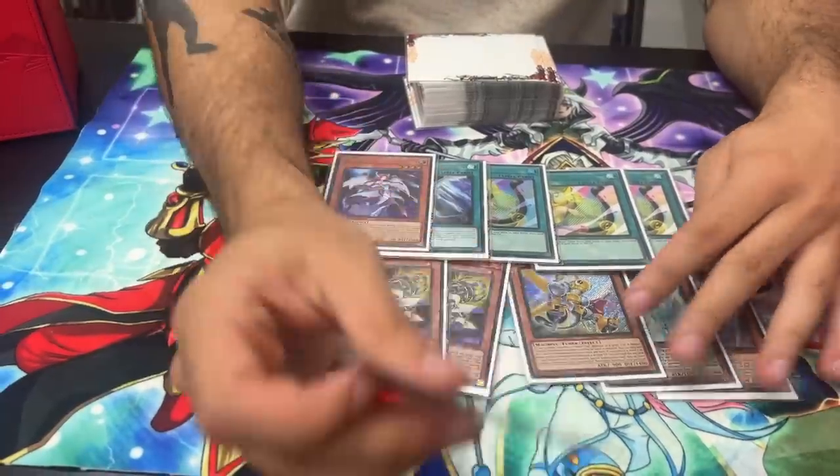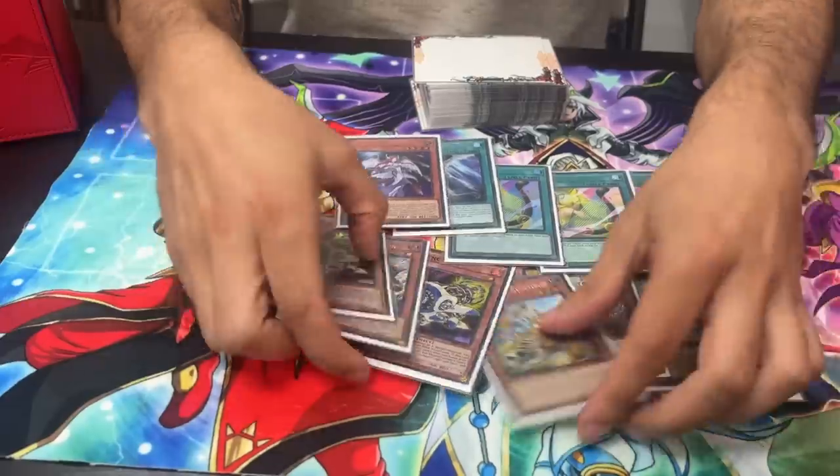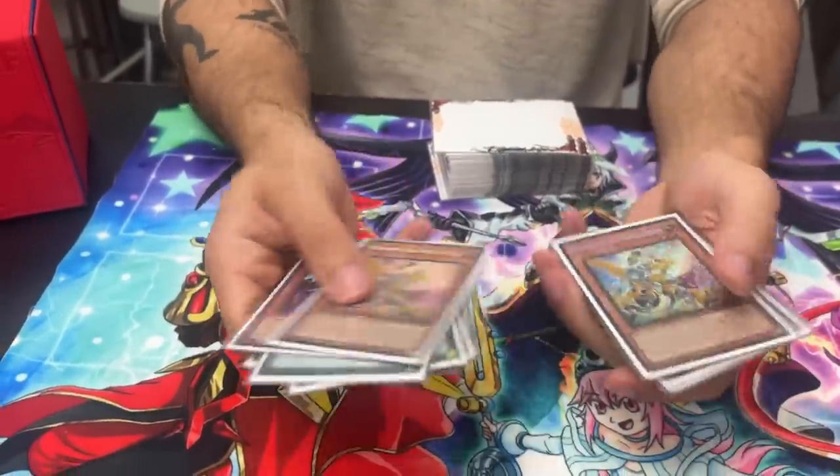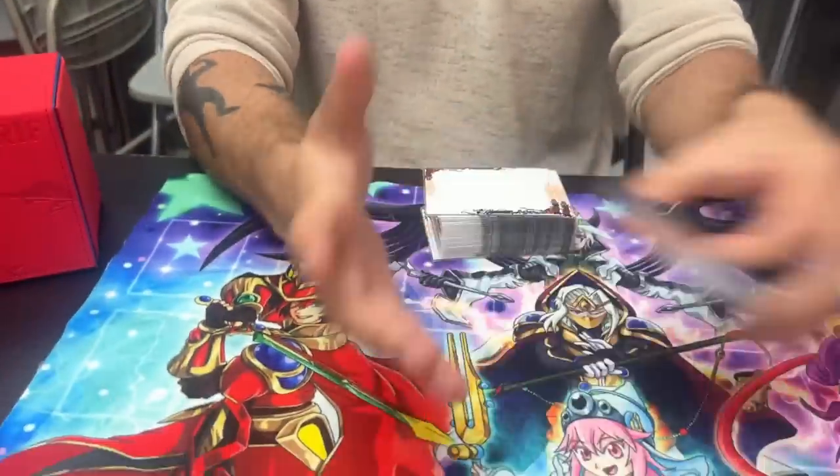That's the tuner count — I'm not playing anything else. I toyed with cutting Revolution to one and Jet to one, but Revolution is just too powerful. The only bad hands are when you draw four Synchron monsters. Imagine drawing two Synchrons, a Droll, an Imperm, and an Enchantress — your hand is broken. You want to make sure you can actually play through a bunch of stuff, which is why I play a bunch of other cards.